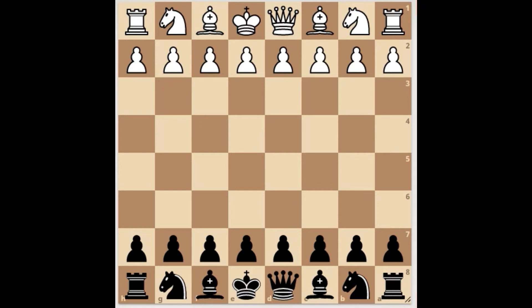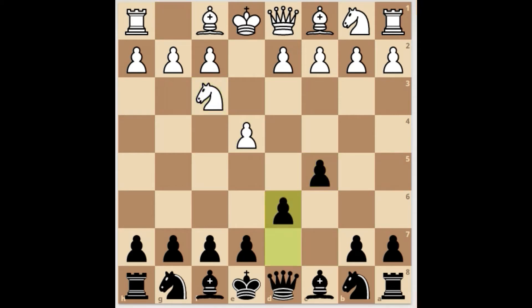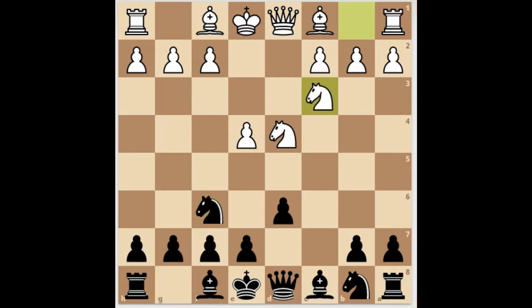The Sicilian Defense starts off with e4, c5, knight f3, d6, d4, c takes d4, knight takes d4, and knight f6 — attacking the pawn on e4. White defends with knight c3 and black here plays g6.